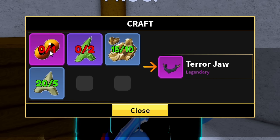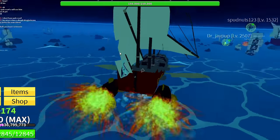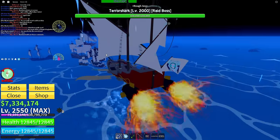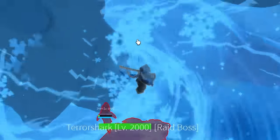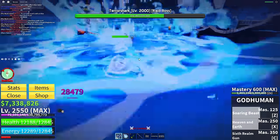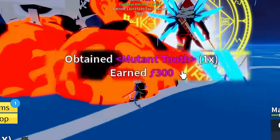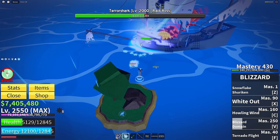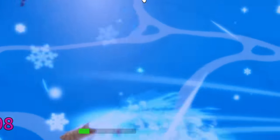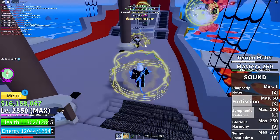We're gonna wear the tooth necklace while going out to hunt more terror sharks because we still need items to craft the terror jaw - we need two more teeth and the eyes. We finally ran into another terror shark and destroyed it, getting another mutant tooth, but we also need the eyes. We fought a third terror shark - there are so many terror sharks we've found already. Finally after a lot of grinding we got the terror eyes and the mutant teeth. This took about two days.